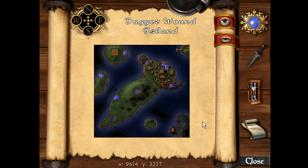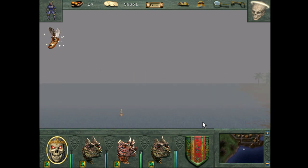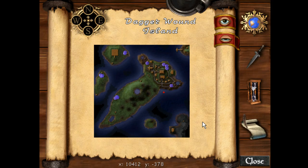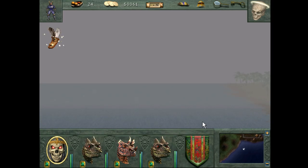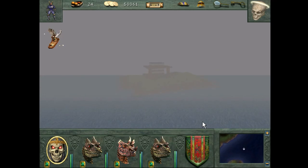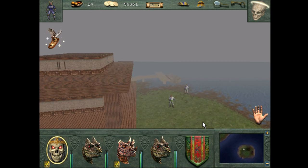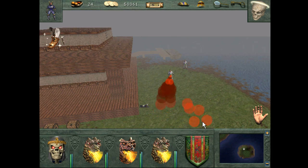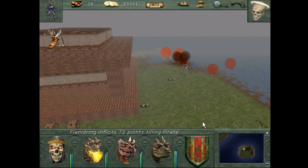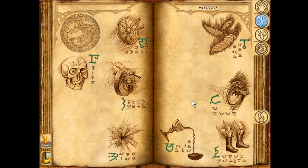Welcome back everyone, my name is Altimar and we are continuing our let's play of Might and Magic 8. We left off last time back at Dagger Wound Island — we need to find a way to Regna. There are only about four islands here, and you may notice this place has a building on it now that it didn't before. We can see where we killed one of the pirates when they were on this island, and this particular model didn't exist at that point, which I find amusing.